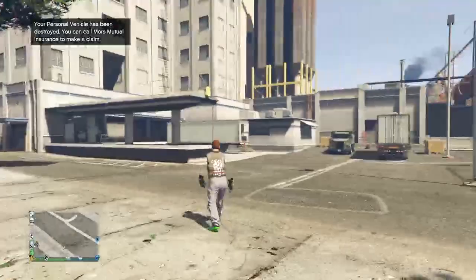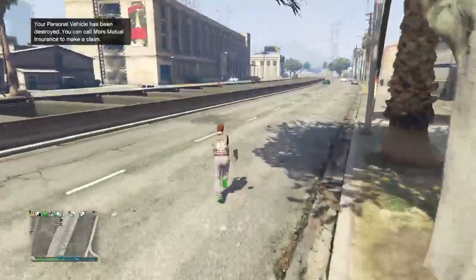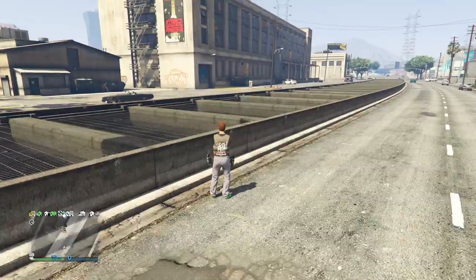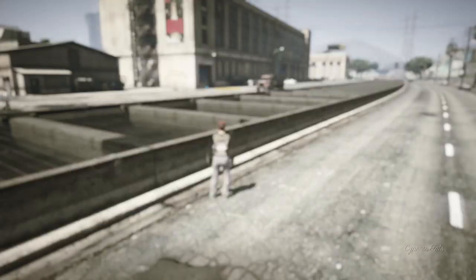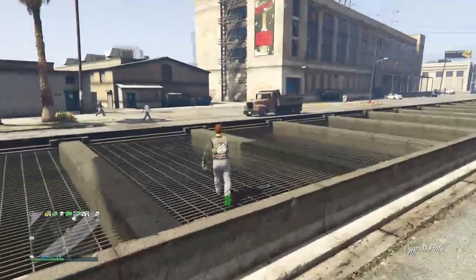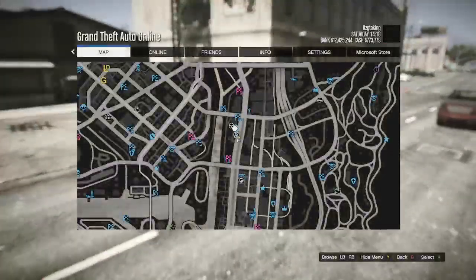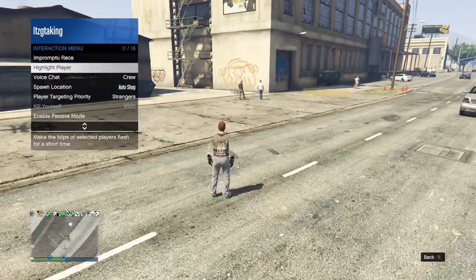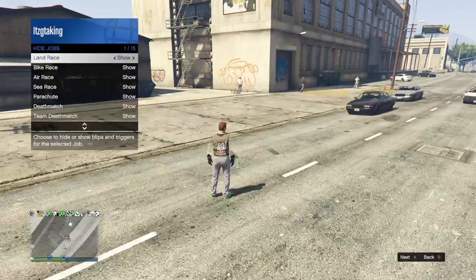There we go, some of my cars are now blown up. This next step is very optional — you do not have to do it if you don't want to, but it does help. I'll tell you where it comes into play a little bit later. You just want to go ahead and turn your jobs to show on your map. This merge glitch works on old gen and new gen, and on PlayStation and Xbox — just go to your Interactions menu, go down to Map Blip Options, and set all your jobs to show.